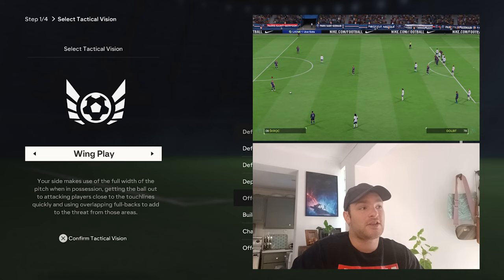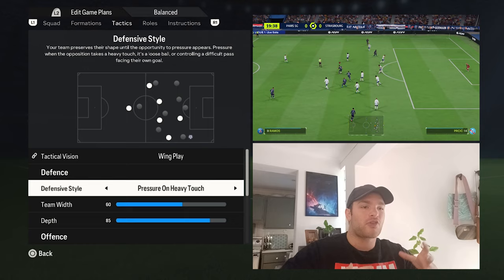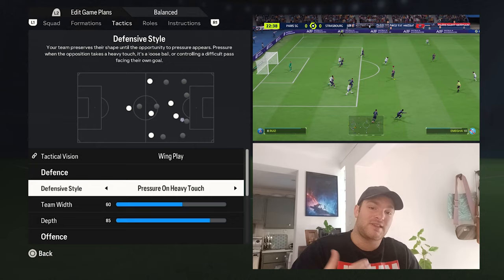For the defensive style, pressure on heavy touch best suits what this team is trying to do. It's a very narrow compact system — you don't really want them playing through the lines. With pressure on heavy touch you wait for the opposition to make a mistake, and then with your four forwards you can close down, cut out potential passes and passing angles, and look to swing the game around and attack the opposition.